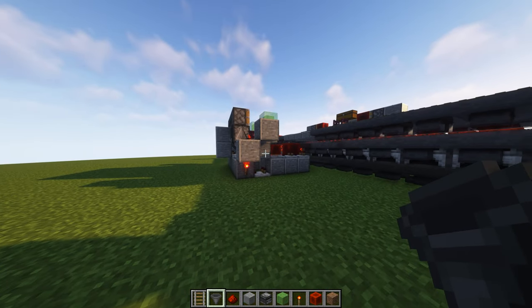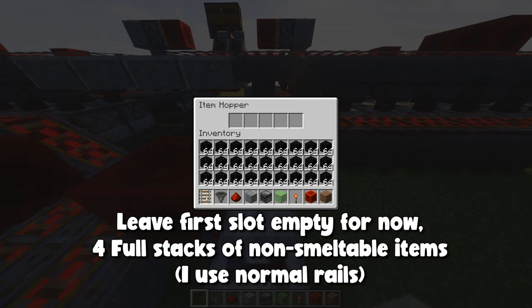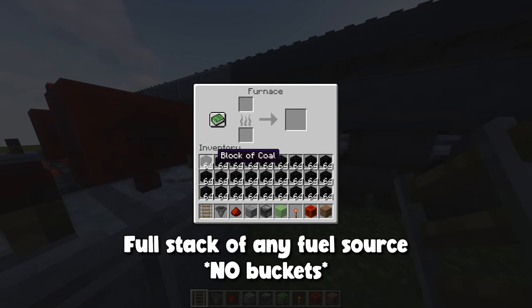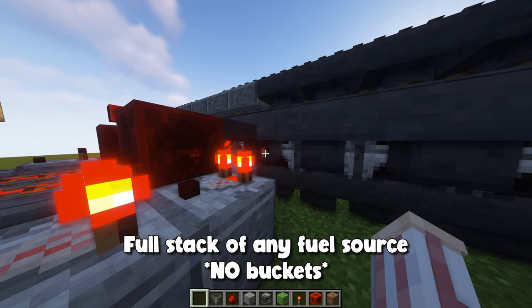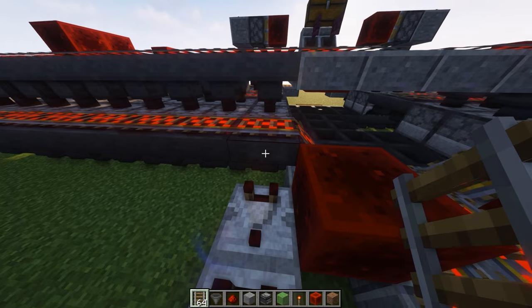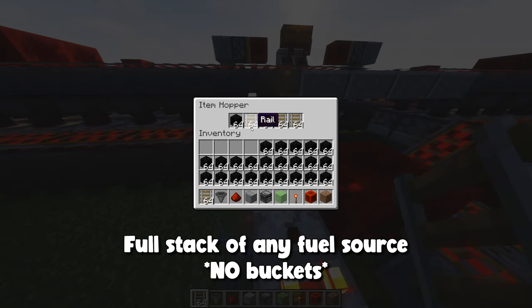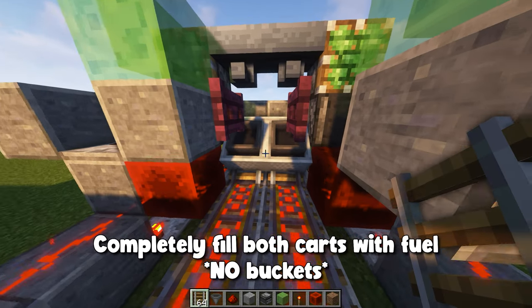This is probably the most confusing part, so please pay attention. At the back of the machine, go to this first hopper and fill the last four slots with items that are non-fillable into the furnace slot — rails work the best here. Then go into the furnace that hopper leads into and place a full stack of your fuel type. Go back into that hopper and place a full stack into the slot you left empty. This should turn on the redstone coming out of that hopper. Do the same on the other side: four sets of rails on the last slots, open the furnace it leads into, place in a stack of fuel, then go back into the hopper and place a stack of fuel in the empty slot. Now lock the minecarts in place by completely filling them with your fuel type — this locks the pistons next to it, and your minecarts are ready to start fueling your machine.